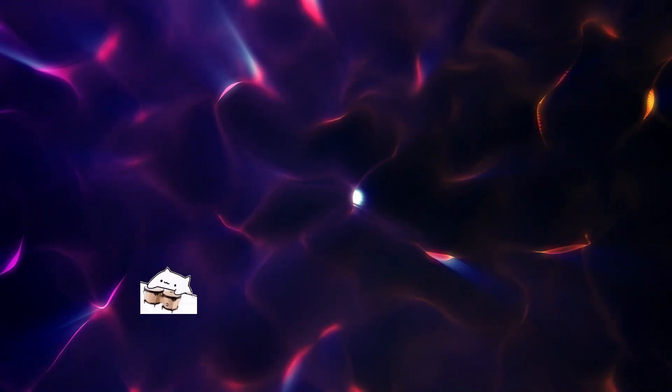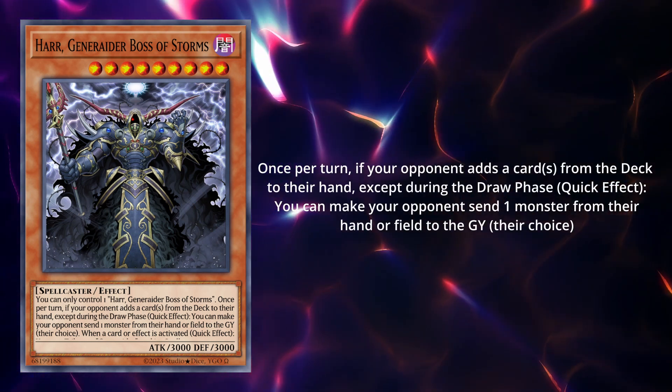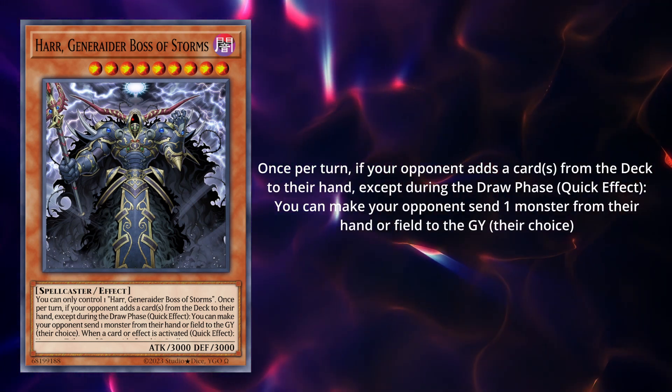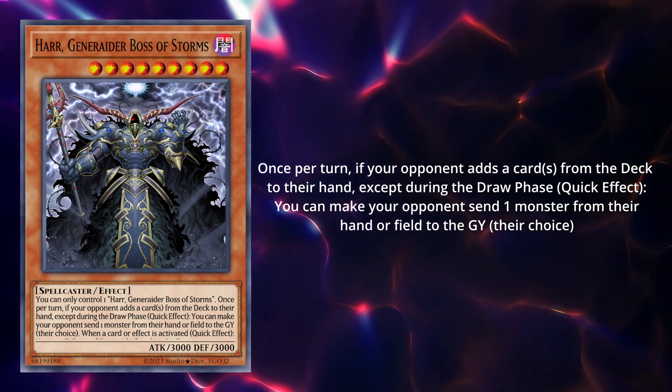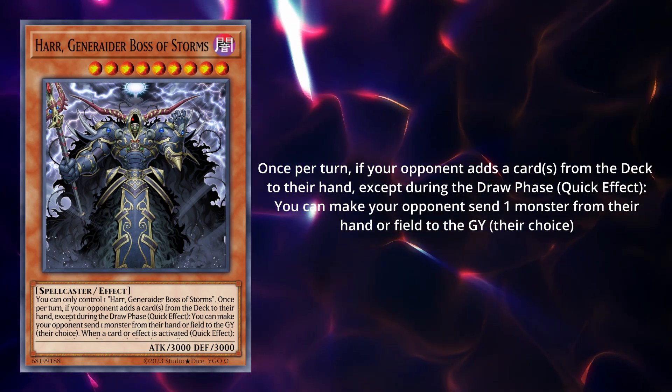Before we introduce the rest of the spells and traps, we have to talk about the second gimmick of this archetype: making our opponent draw. Such a strong mechanic — amazing stuff, Konami. But wait, it's not all bad. We do get some payoff when we make our opponent draw. On a soft once per turn, when a card is added from our opponent's deck to their hand, Ar forces our opponent to send one monster from either field or hand to the graveyard. On a similar note, Boss Stage, if we can replace it during the course of the turn — and we can — can summon another Generator from the deck.